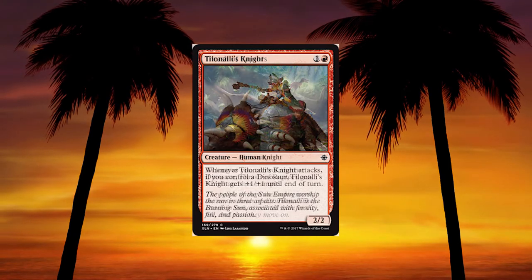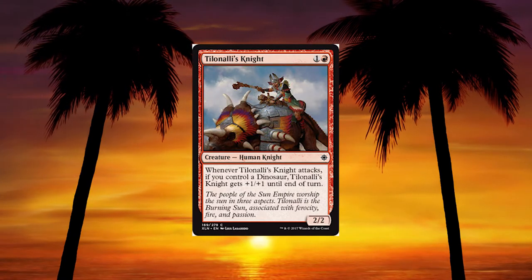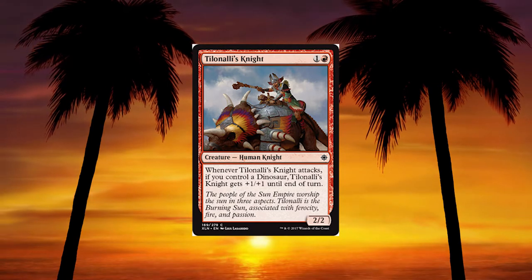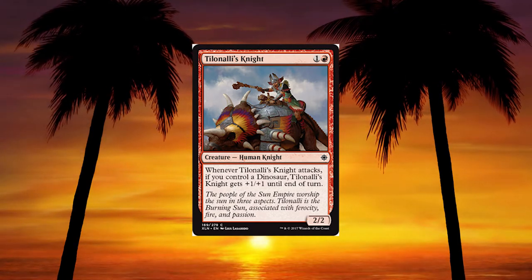Territorial Hammerskull — 2 and a white for a 2/3 dinosaur; whenever it attacks, tap target creature an opponent controls. Good aggro white card, useful for tempo plays. Thrash of Raptors — 3/3 dinosaur for 3 and red; as long as you control another dinosaur it gets +2/+0 and has trample. Below curve without other dinosaurs, but if you're drafting with a decent amount, it's a 5/3 with trample — that's going to close out games. Tillinari's Knight — 1 and a red for a 2/2 human knight; whenever it attacks, if you control a dinosaur, it gets +1/+1 until end of turn. It's okay, but I'd rather have other dinosaurs.